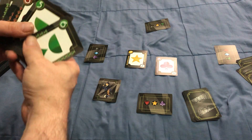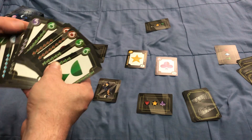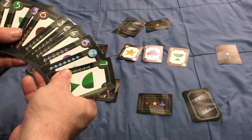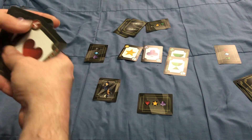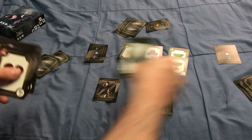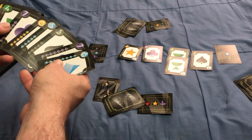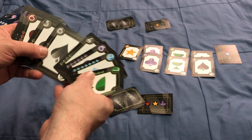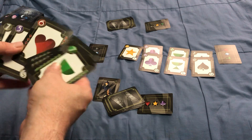Then the next player goes, maybe he plays an 8 of cups, and then this player plays a 5 of cups. Each player is going to play a 2nd card as well. So I play a 7 of spades, this player plays a 6 of clubs, the next plays another card, and the last plays a 6 of hearts. So each player will play 2 cards during one round.